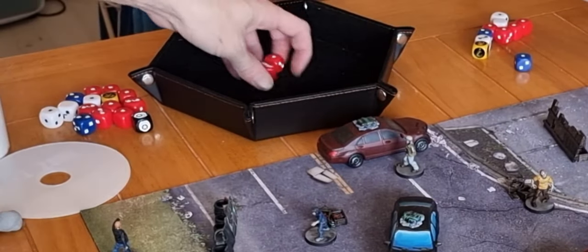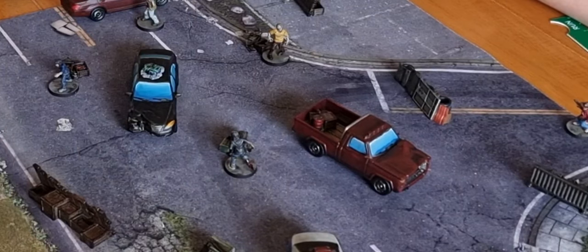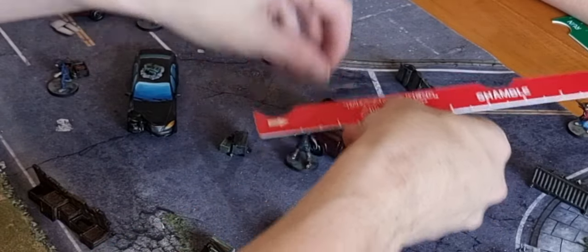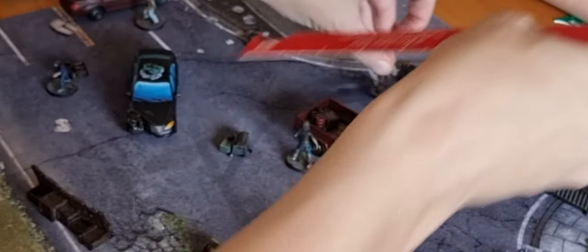Carl rolls for his ammo test — he's fine. That causes mayhem. Two walkers are in range: one shambles straight into the car and the other shambles straight into the barrier.